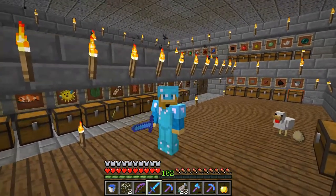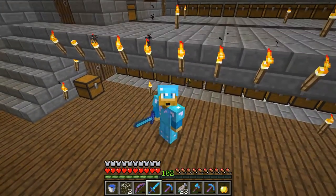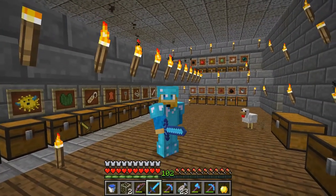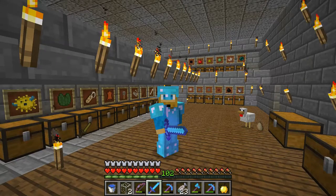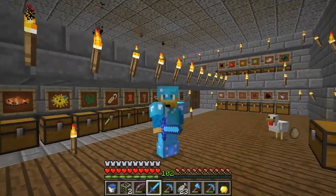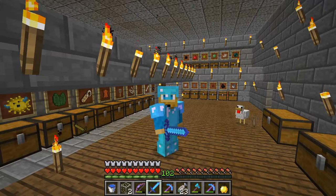Hello everybody and welcome back to another Kitaloo adventure! Today I wanted to do something kind of cool as a trick on Karate Kid 7, Art Princess 9, and Ballerina 5. If you remember an episode a little while back, they actually colored all of my sheep out front, so today I am going to turn them into rainbow sheep just to trick them back a little bit.